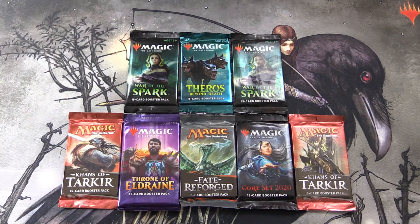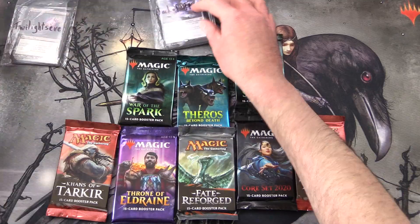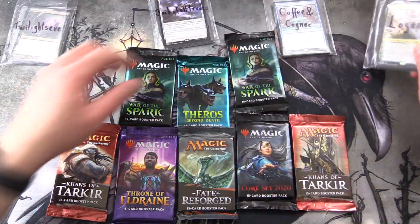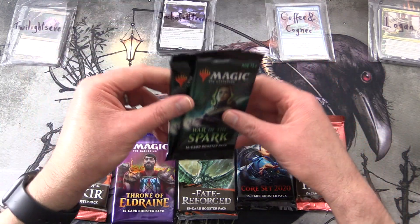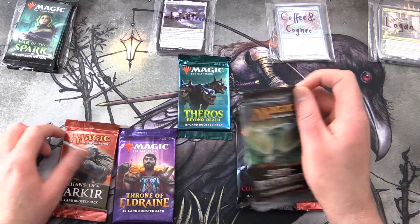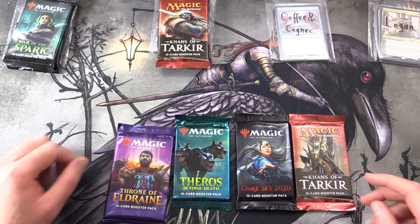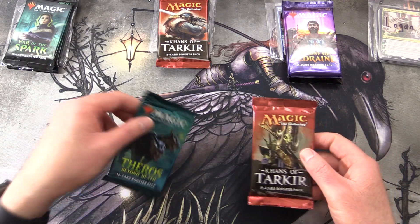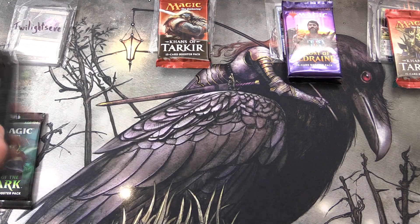Let's introduce the patrons. We have Twilight's Eve, Jack of All Trades, Coffee and Cognac, and finally Logan. So how are we going to divvy this up? Two packs of War of the Spark go to Twilight's Eve, then Khans and Fate Reforged to Jack of All Trades, Eldraine and Core 2020 to Coffee and Cognac, and finally Theros Beyond Death and Khans to Logan. Let's get stuck into it.